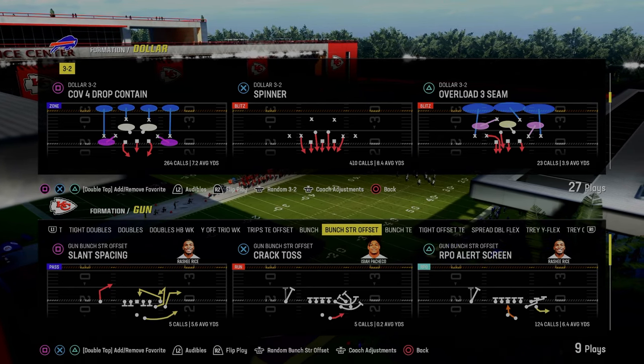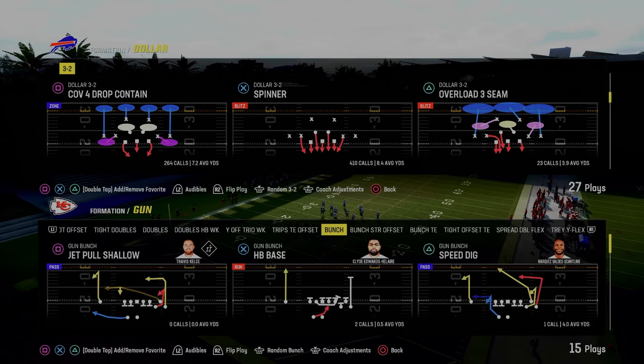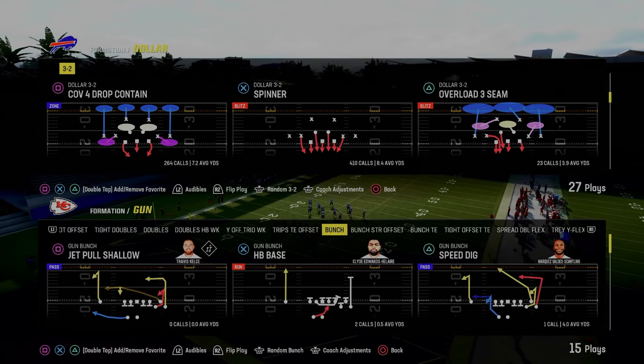In today's video, I'm going to show you one of the best blitzing concepts in Madden 24. The play is Spinner out of the $1.32. You can find this in the Kansas City Chiefs or the Multiple Defensive Playbook.